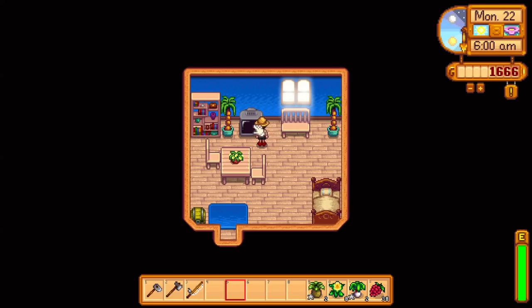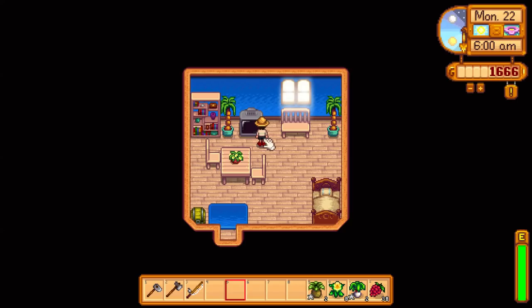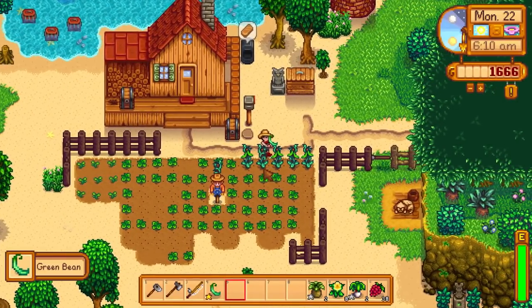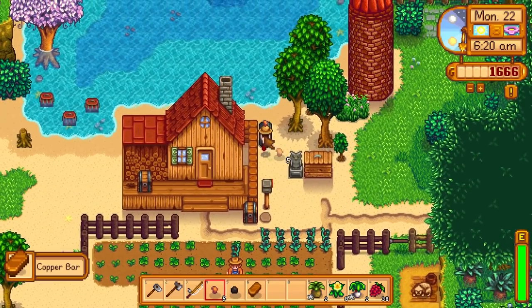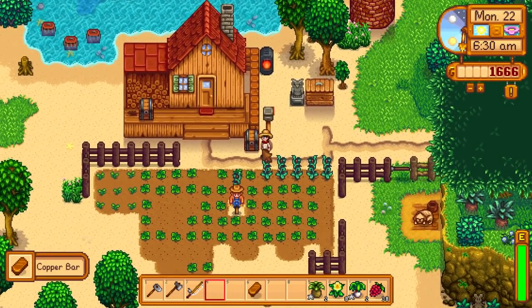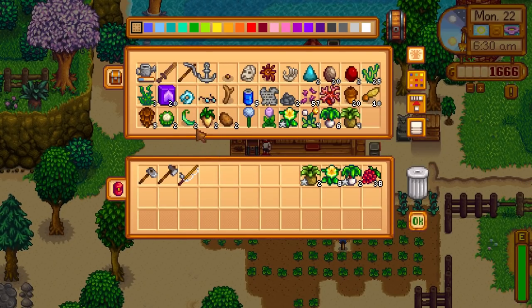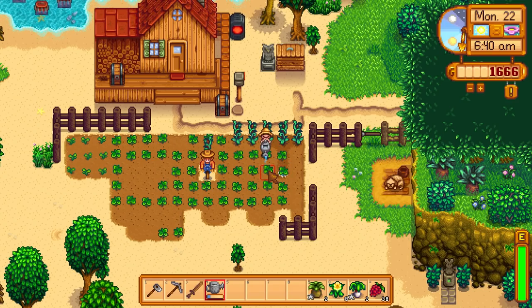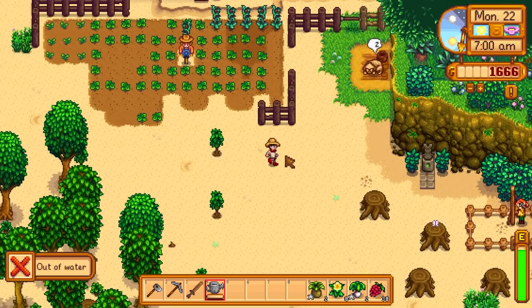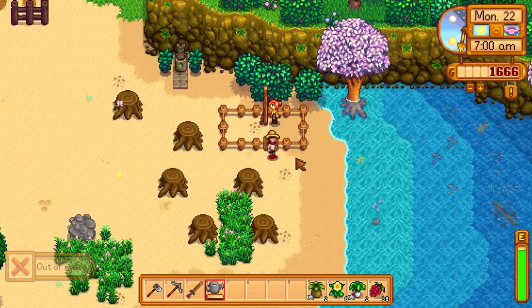Please be raining tomorrow - we need it! Yes, finally - we've got rain tomorrow. We've got to remember to go and catch those fish we need for the bundle, so that'll be an exciting day. We've got some green beans to sell for a little extra money. Let's put another copper bar on to smelt. I can hear Robin building the coop - I can't wait to see that. I'm going to fill my watering can while she gets started.